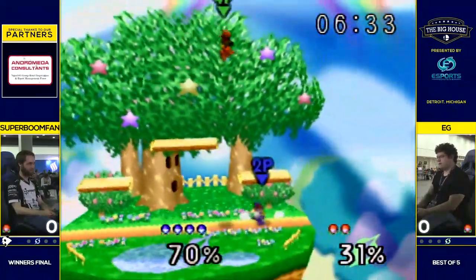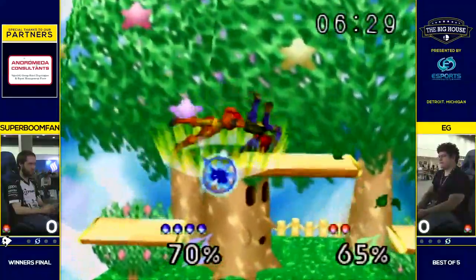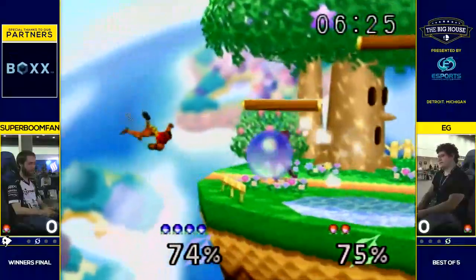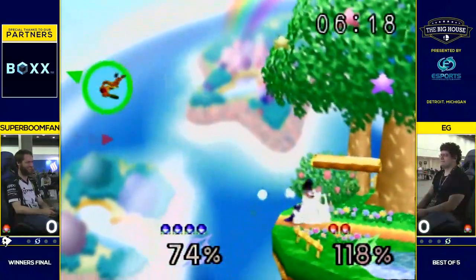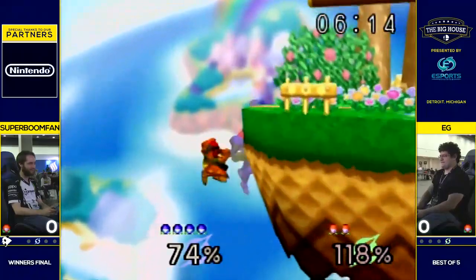Tries for that up smash. You don't see the up air used a lot — it's nice to try to poke when they're on platforms though. I think, similar to how we talked about Raichu, Boomfan is probably going to use a lot of Samus' arsenal that we're not used to.